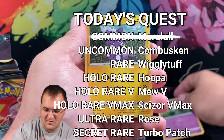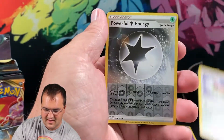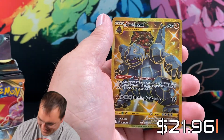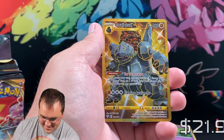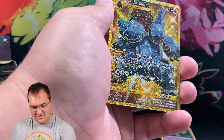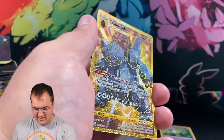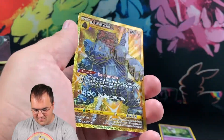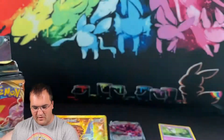Super excited, we pulled that one. Toxal, Skitty, Reverse Colorless Powerful Energy. They're all right in the beginning here. Colossal, Secret Rare, Gold Card. Look at how the light's catching it — the design on Colossal itself. These gold cards, I think, are better than the last couple.